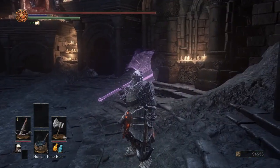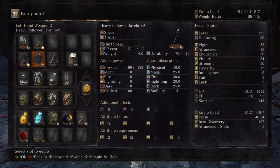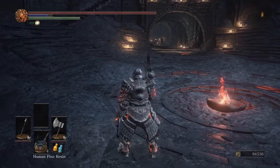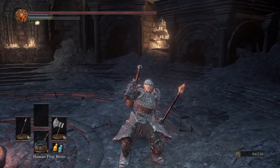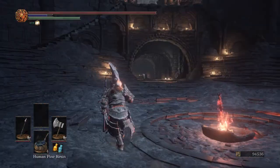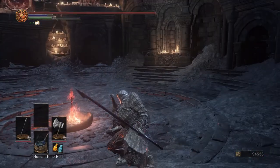The follower javelin is our offhand weapon. With a heavy gem at plus nine it gets A scaling in strength, and looking at the status page you get a pretty respectable 370 AR. The reason I'm using this is because it gives us a range advantage that counteracts the poor range from our main weapon. I like the spear pokes — it's quite an effective offhand weapon you can poke with and lead into a second attack with your great axe.